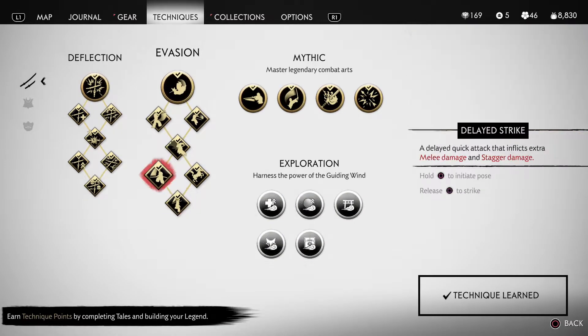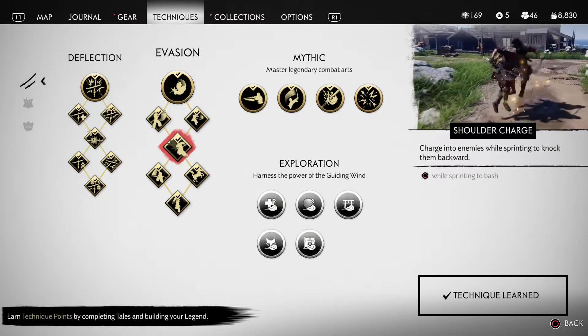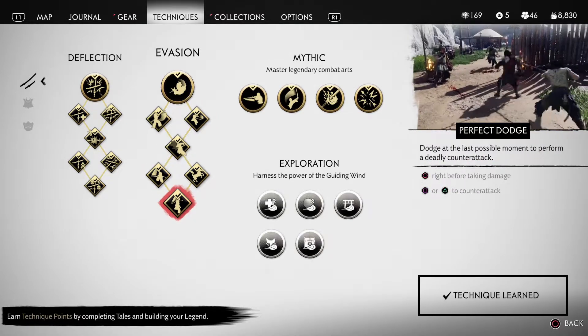In the evasion skill tree, you will need Roll, Dodging Slash, Sprint Strike, Shoulder Charge, Delayed Strike, and Perfect Dodge — pretty much all of them.